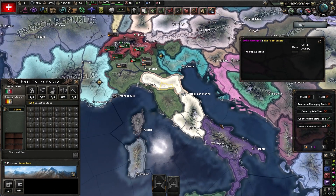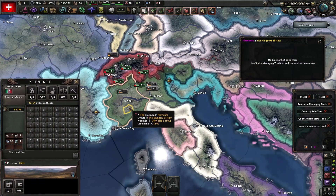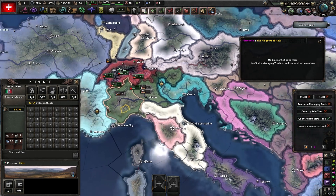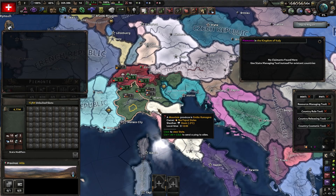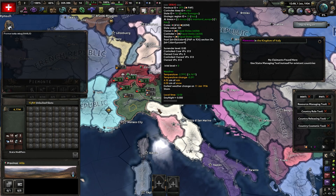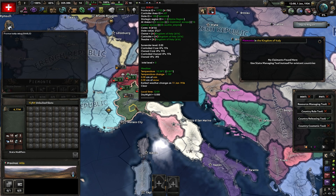As we're releasing all the Italian countries, we get to Piedmont and they don't have a core — which isn't right. Unfortunately, fixing this requires console commands. Press tilde to access the console and type 'tdebug' — this lets you see what state ID a territory is. Now that we know the state ID is 158, we'll keep that in mind and move on.